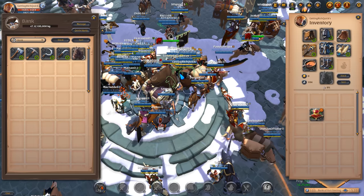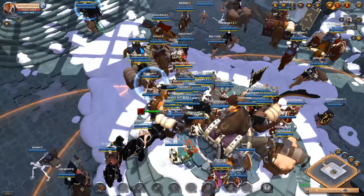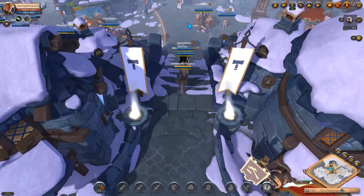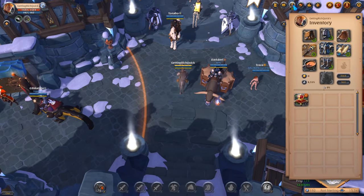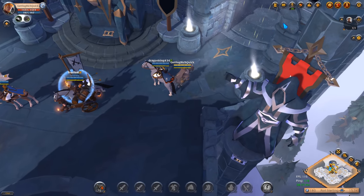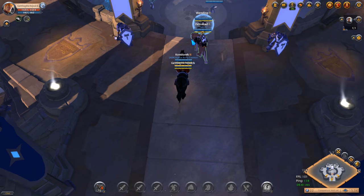If you die, anything inside your bank in a city or anywhere else in the game you do not lose, which is nice. Now we're going to head out into the outlands, and as you can see we just got a mail saying one of our donkeys has sold - we just made ourselves eight thousand plus silver on that one sale, which is massive for any new player.